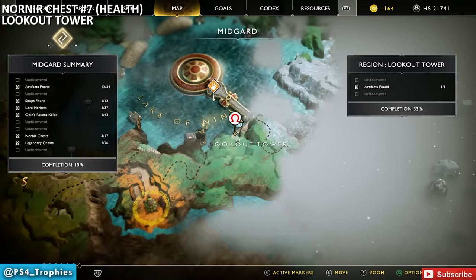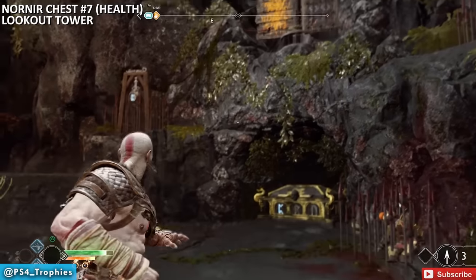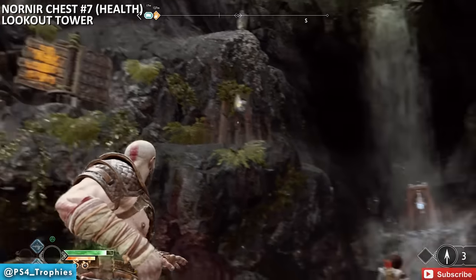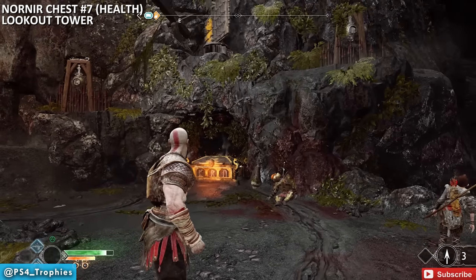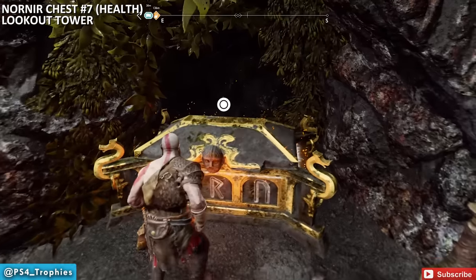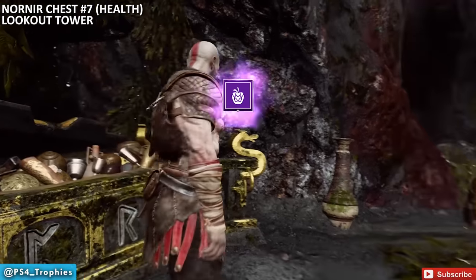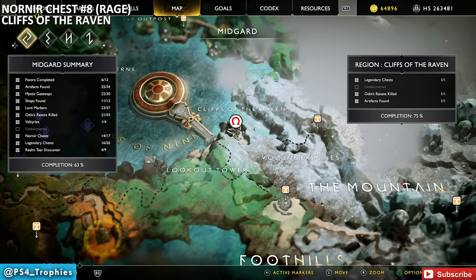Head over to the Lookout Tower. This puzzle requires you to be quick: hit the spinning board to lower the spikes, hit two of the rune seals, then hit the spinning board again and hit the third seal. So the sequence is: spinning board once, two seals, spinning board again, third seal. It took me a few minutes to figure that out.